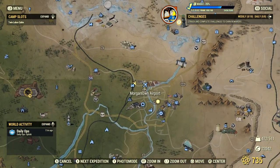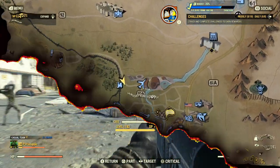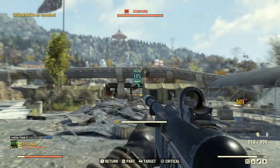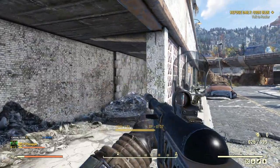Now to start off, if you want to find a quick way of obtaining a backpack, all you need to do is head to the Morgantown Airport. Once you've arrived here, just make your way inside, but be prepared — the interior of the airport will be heavily fortified and guarded by Scorched.